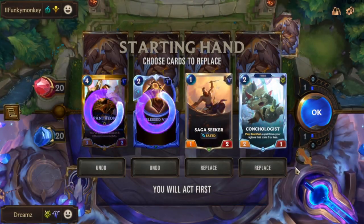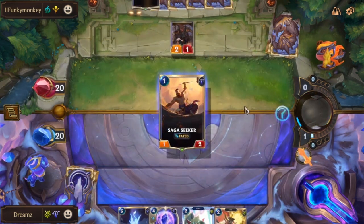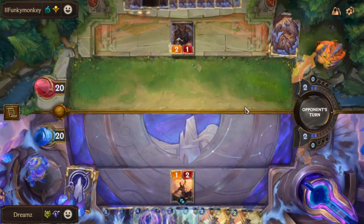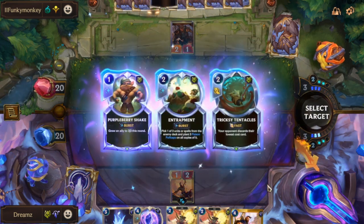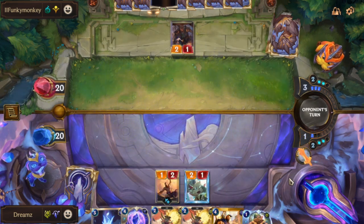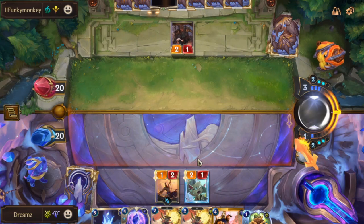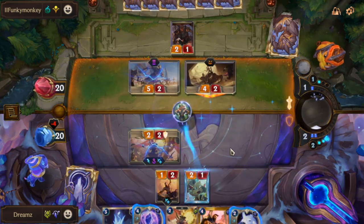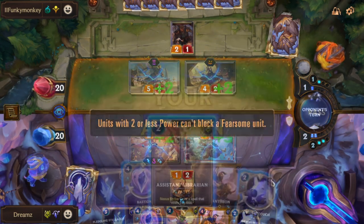Last match of the video is against a Viego deck. Round 1, they summoned a unit after I passed, so I had to summon 2. Round 2, we both decided to do nothing. On 3, I used my Conchologist then ended. Pantheon's level up condition isn't being worked on yet, but we started doing that on round 4 when my opponent rudely killed my lovely Fae.